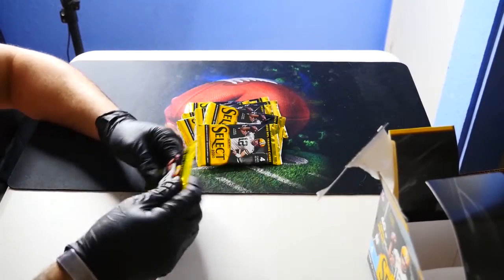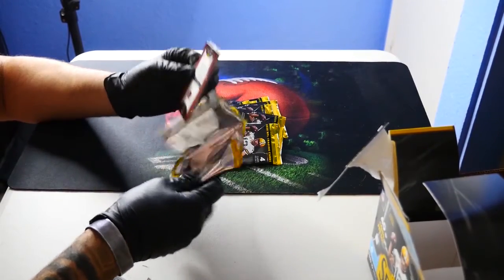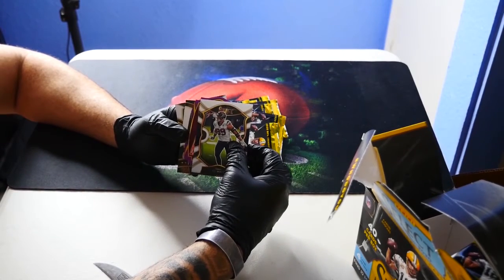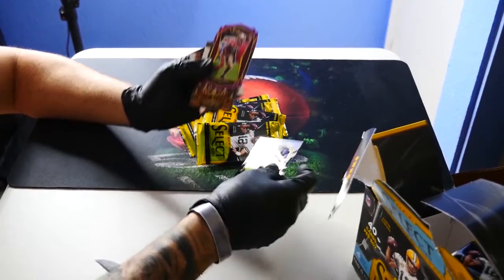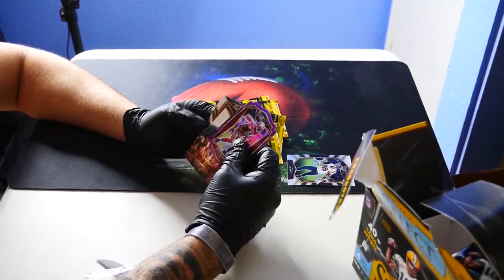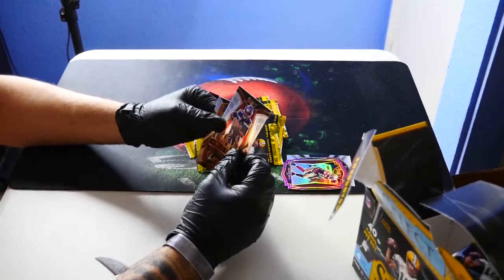Alright, here we go. Let's open the first pack. We got a JJ Watt, and behind JJ Watt — Patrick Willis die cut. He's a good linebacker for San Francisco. I would have preferred rookies, but it's still a good card. We also got a Russell Wilson Hot Stars. I like Russell Wilson — I think he's the most underrated quarterback in the NFL right now. His prices are insanely cheap and underpriced.